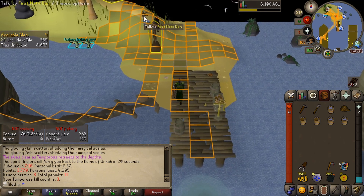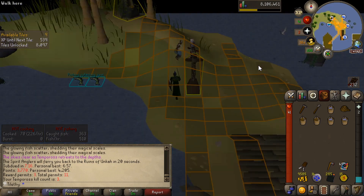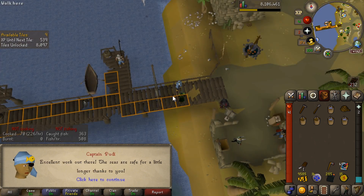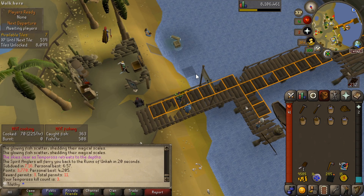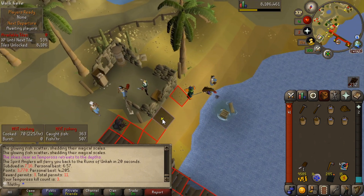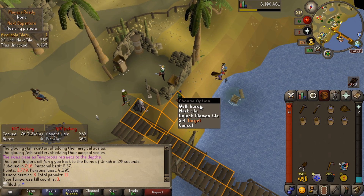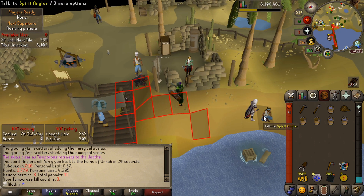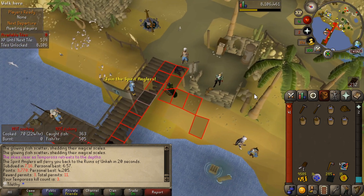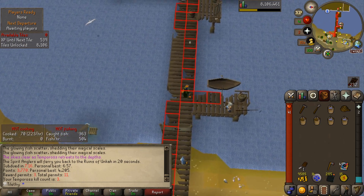Let's turn the tiles on. I'm going to have to get next to the Spirit Angler because he's got the net that we'll need. But really, I'm like two tiles short for the reward pool area. Oh well — more Tempoross for us. Okay, we've managed to get enough tiles now to speak to the Spirit Angler. We can get our net and start netting in the reward pools.